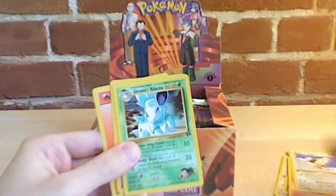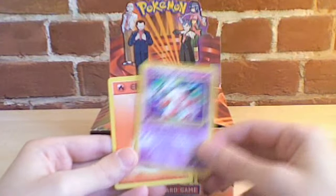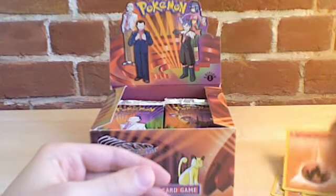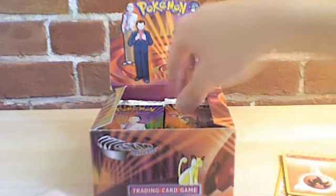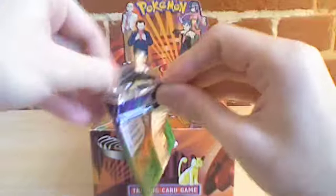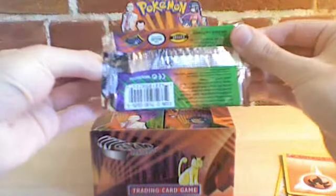Koga's Pidgey, Giovanni's Nidorina, Sabrina's Mr. Mime, and the Fighting Energy. Now this time I'm going to get my plastic sleeve ready in advance. Trying not to rip them just for the heck of it.